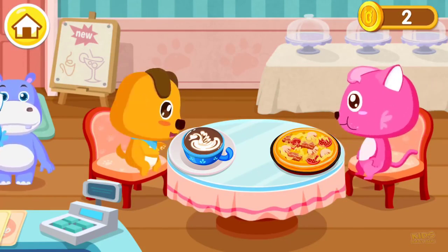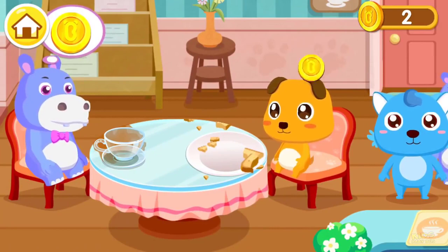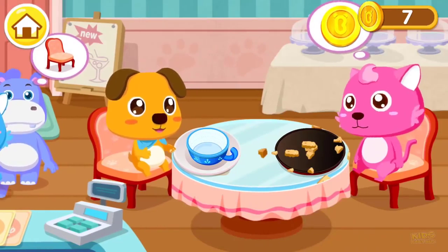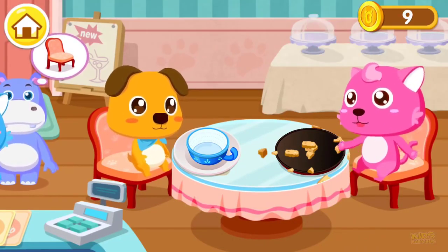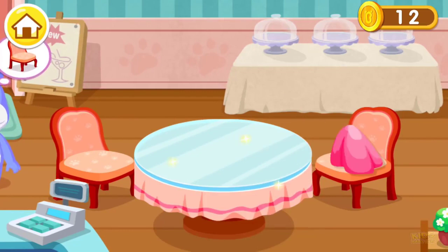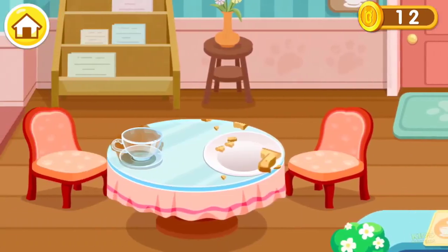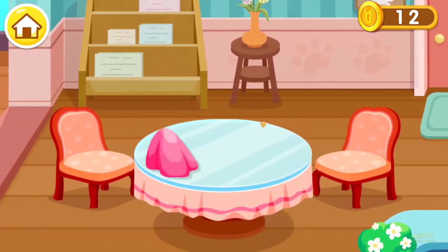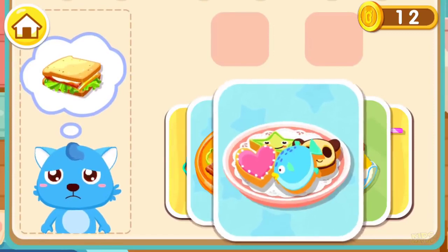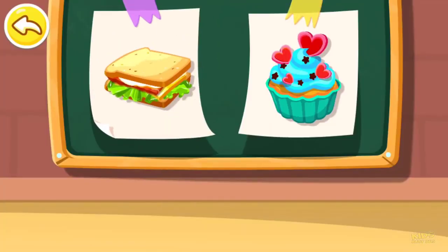Welcome to our cafe — you have customers, show them to a table. The food is fantastic — here's a coin. Here's a coin. I want to order some food. What kind of dessert do you have? I have a sandwich. I'll have some cake. This is what the customer ordered — let's make it together.